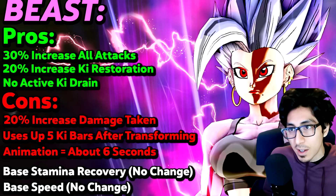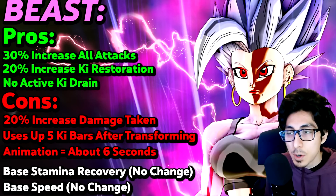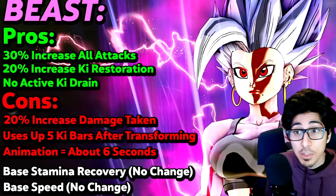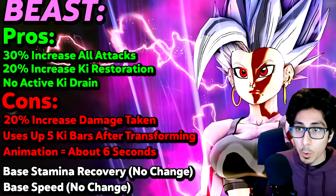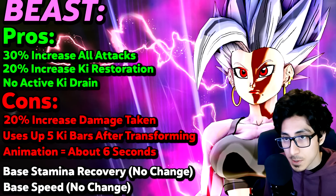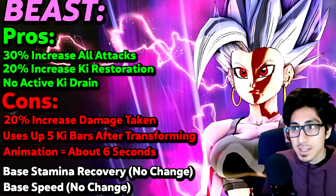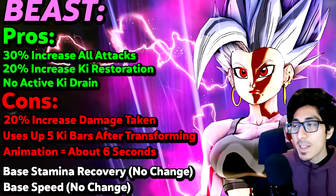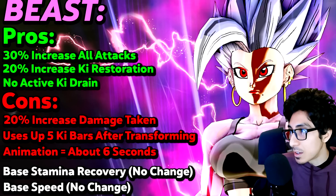It has a 20% increase in your damage taken. With the increase of your damage given, you will take damage as well — though not as much as what you're getting increased in terms of all your attacks. As you can see with the pros, you get a 30% increase in all attacks, which is awesome. But if you compare it to something like SSBE, which gets a 35% increase, it's still falling short a little bit. This can be corrected or improved by giving yourself a Super Soul such as Topo's God of Destruction Super Soul, or even the new Gotenks Super Soul — though that also gives you an increase in damage taken. So again, it's a glass cannon build.